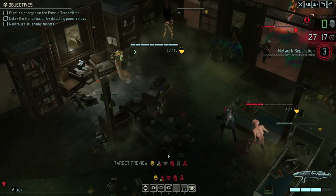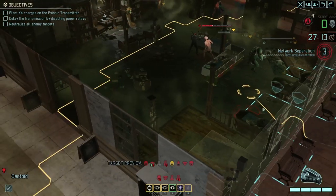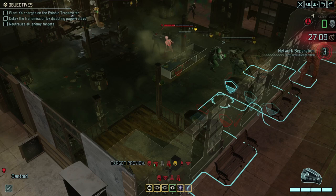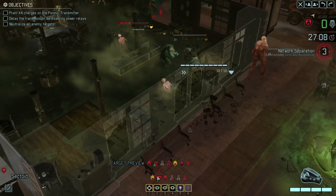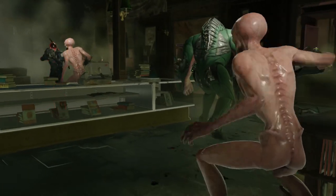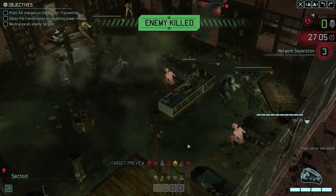No - I only did two damage there. Fortunately we have a few more troops available. Let's bring in this sectoid to a flanking position on the enemy. I've got an 87% chance of a hit, so let's take that shot. And this will hopefully be... yes, there we go - that's the fatality, that's the kill I was looking for.